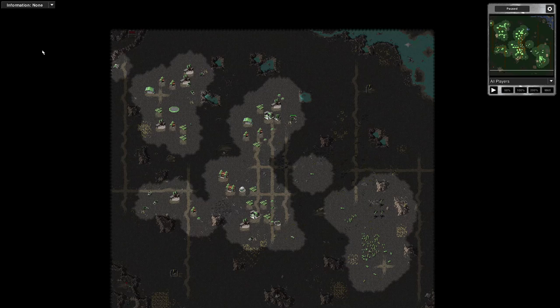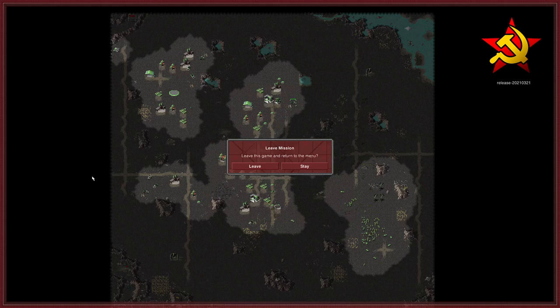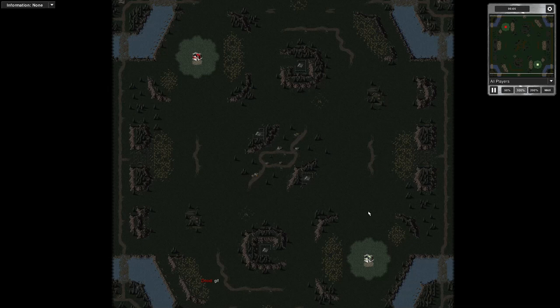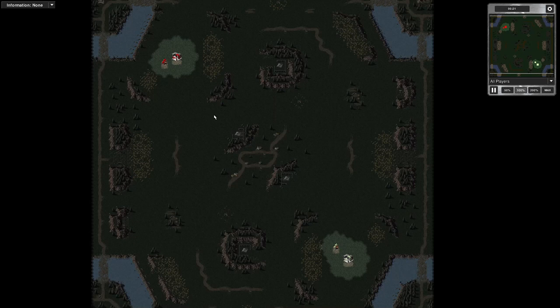I'm going to add a second game to this one because that was fairly brief. The second game is another 1v1, my last game that I played. This is a 1v1 on a map that Jay Megatank makes — anyone who plays Red Alert maps will probably recognise the name. This is a 1v1 on Eternal Warriors. It's not the latest — I've got 3.2 but actually have 3.4 now.